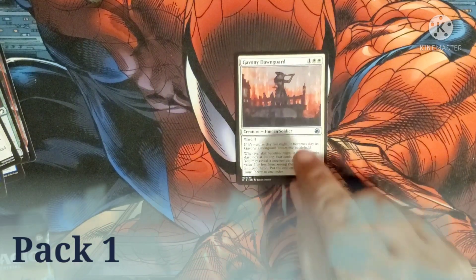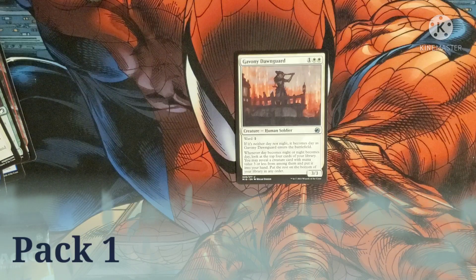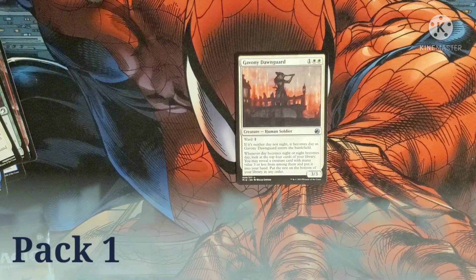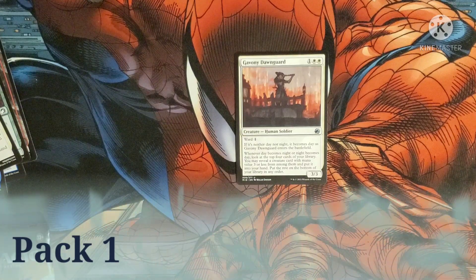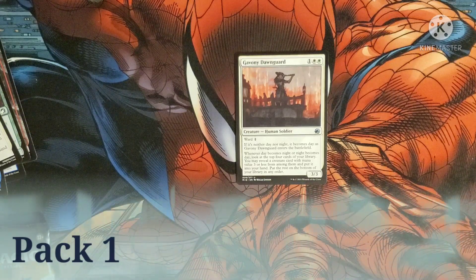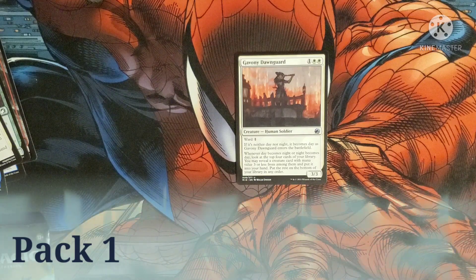The next card is another uncommon — Gavni Dawngard. Costs one and two white for a human soldier. Has ward one, meaning opponents must pay one extra to target it. If it's neither day nor night, it becomes day as it enters the battlefield. When day becomes night or night becomes day, look at the top four cards of your library. You may reveal a creature card with mana value three or less and put it into your hand; put the rest at the bottom.